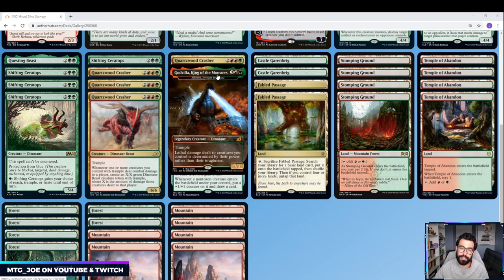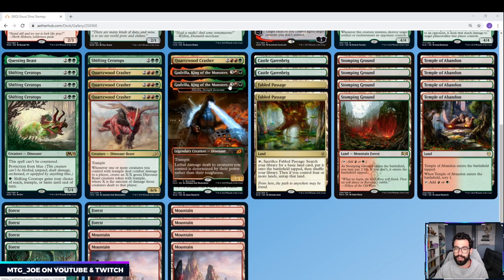Then we have Godzilla, King of Monsters — or choosing the Godzilla art — which is actually Xelthra, Strength Incarnate. 5 mana, 7/3, Trample. Lethal damage to creatures you control is determined by their power rather than their toughness. So when this takes damage in combat or even from burn, it needs to take 7 damage, not 3 — and the same goes for all your other creatures. Your Shifting Ceratops needs to take 5 damage to die.